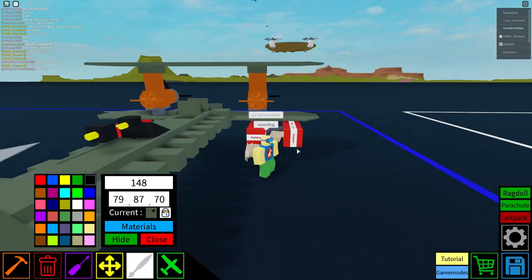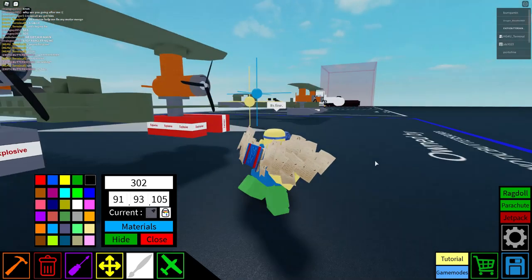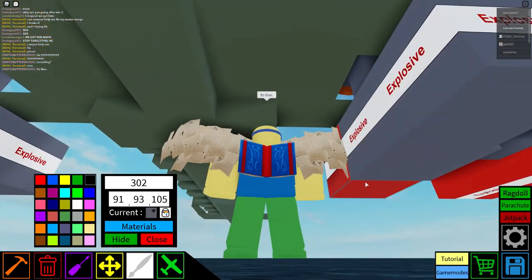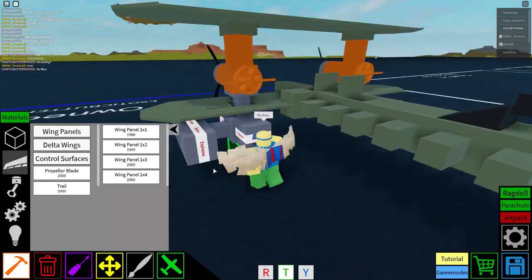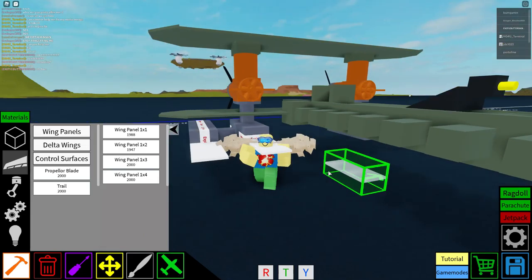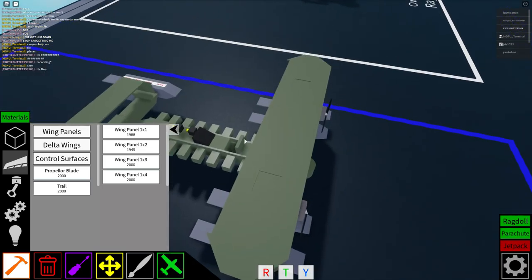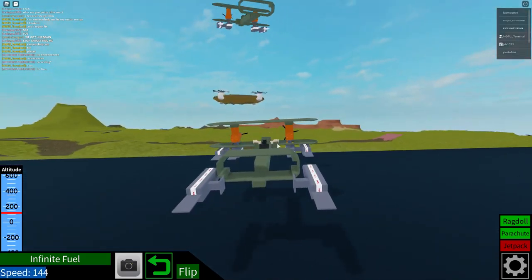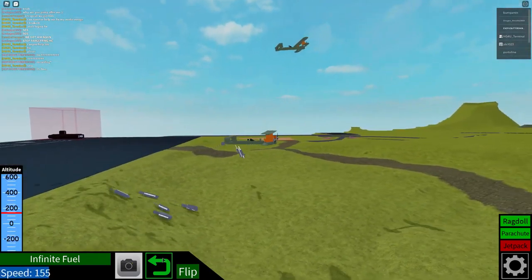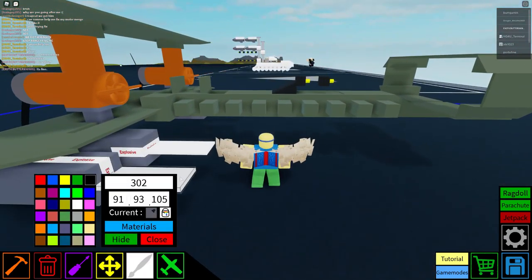We've got that out of the way. We've got to paint it like this. We've got to use it like this. Let me show you how it should act. That's whenever it's finished. Bombs — when we drop them with G, they go to the ground; they literally want to go to the ground. That's why we're going to do that.